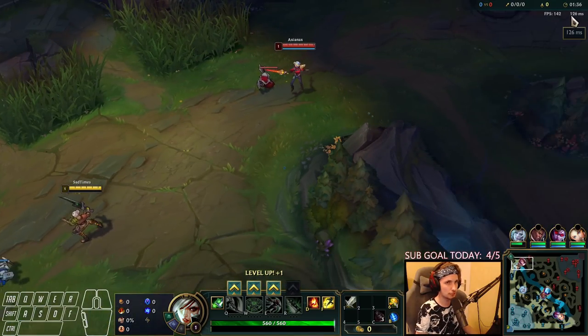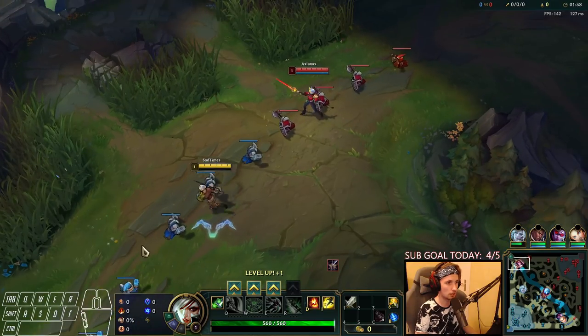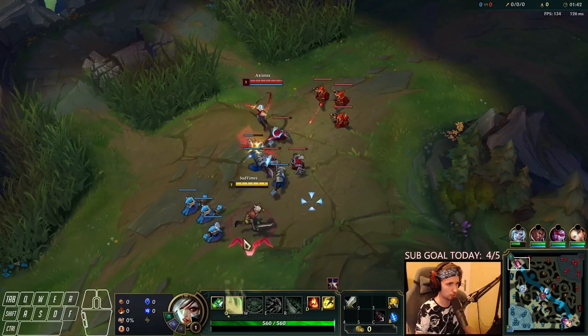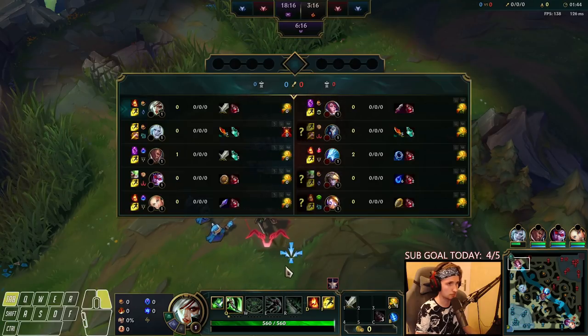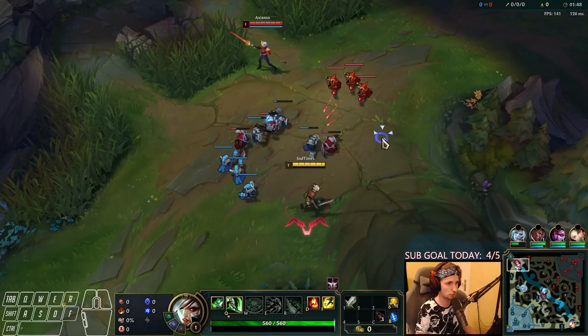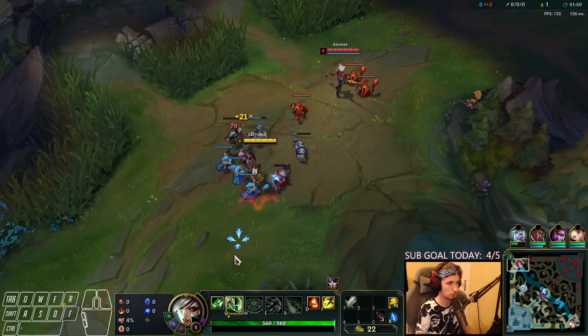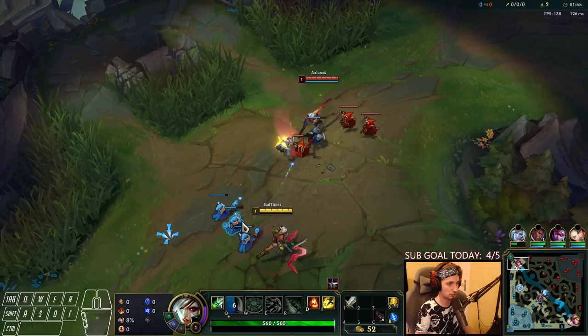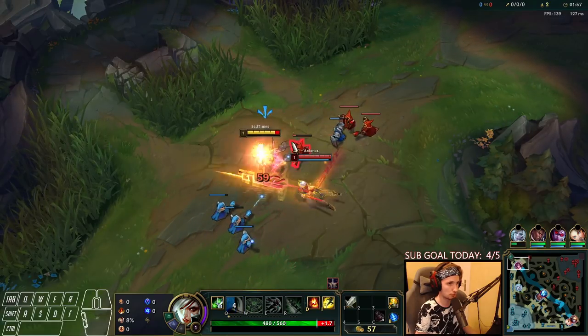It's gonna be interesting if I can snowball hard with this ping, so that's gonna be fun — 120 ping against Fiora. This guy's playing with Conqueror. I actually wanted to take Shield here instead of Q, my bad. Taking E against Fiora is super safe and it actually allows you to have a proper level 1.